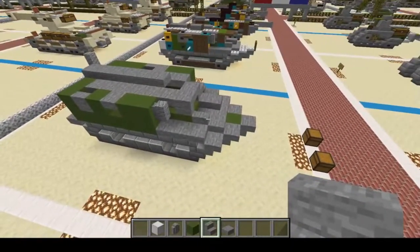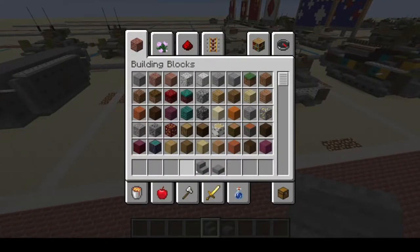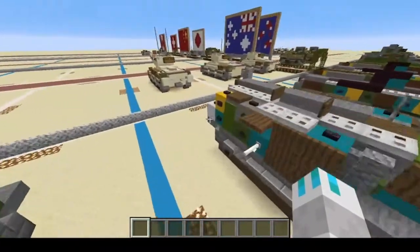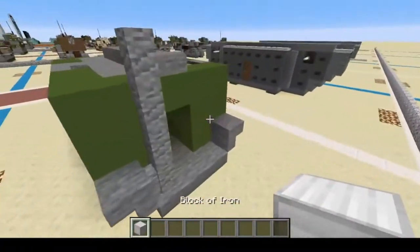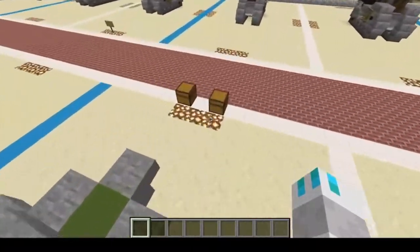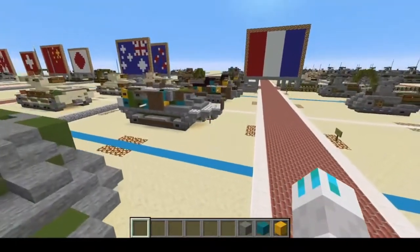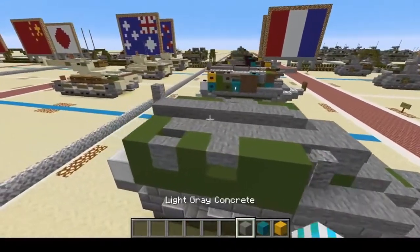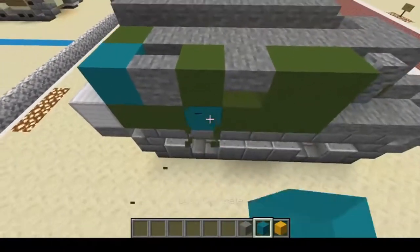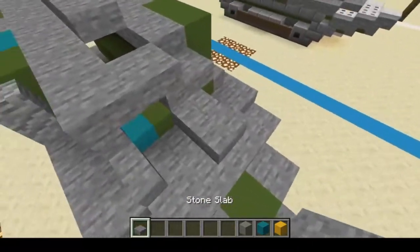That should do it for the main body of the Schneider. Oh wait — we need that iron block. There's a reason I grabbed it — put it right there. Now grab the camo colors: yellow, cyan, and light gray. Then just go wherever you want and go crazy with the camo colors. If you break a block, replace it.